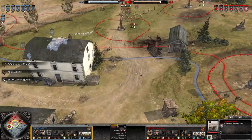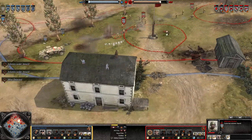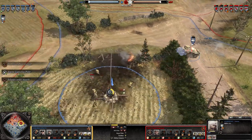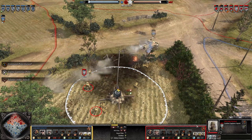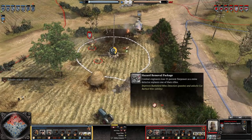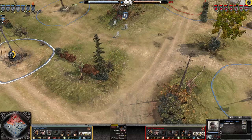Here comes the scout - come on, throw that anti-tank grenade. We don't have enough resources. We managed to slip away because we lacked the ammo. We upgraded our pioneers with the Hazard Wall package, giving them a mine detector to detect mines.